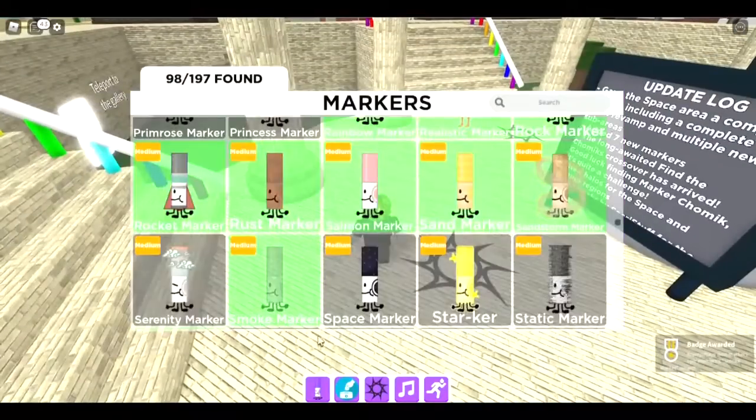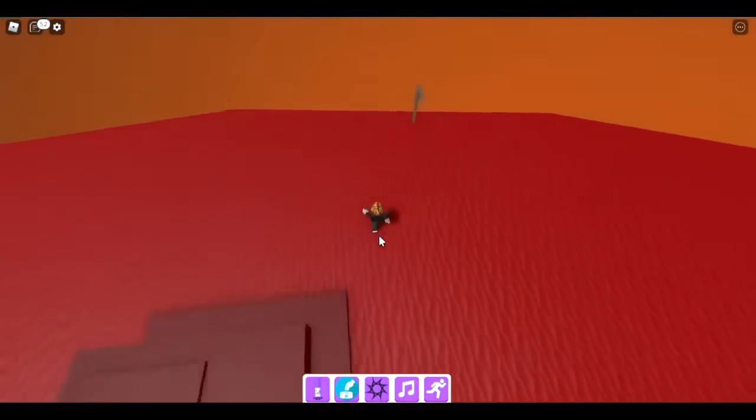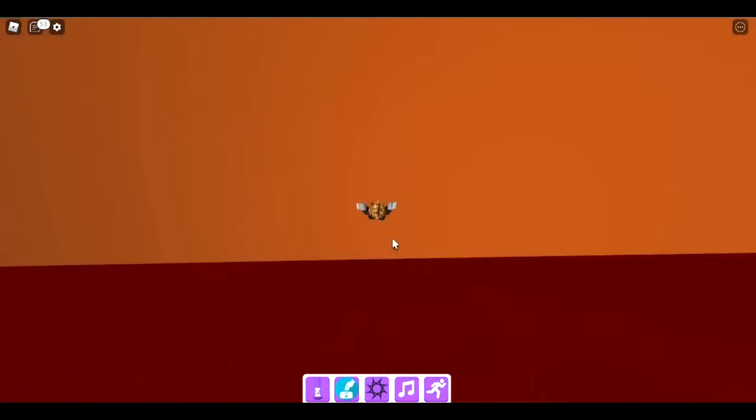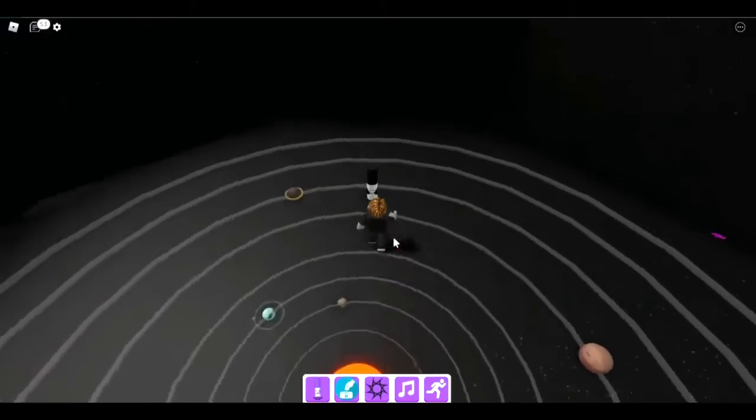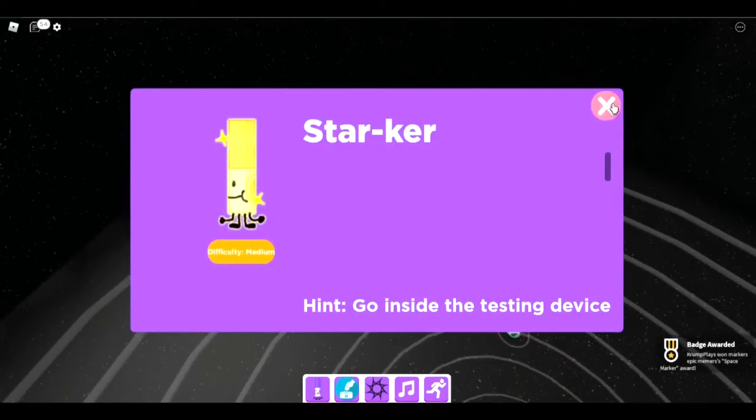The next one is the space marker — fall off the planet. We're in Mars. Go to the place where you jump off, where we got the moon marker, and there's the space marker.